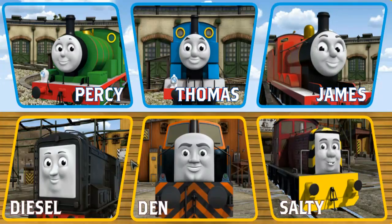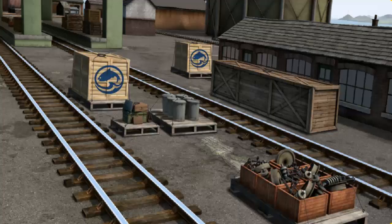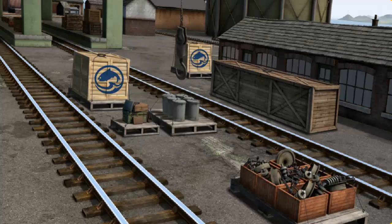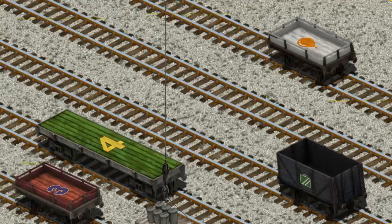It's a busy day at Brendam Docks. Thomas and his friends have many deliveries to make. Choose who will make the next delivery. Diesel must haul the rubbish cans to Whiff's waste dump. Help Cranky find the rubbish cans. There you go. Let's lift and load. Now the cargo must be loaded. Show Cranky where the white flatbed with the picture of an orange balloon is.